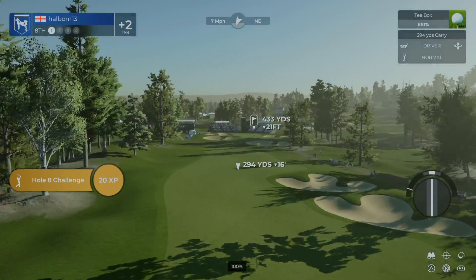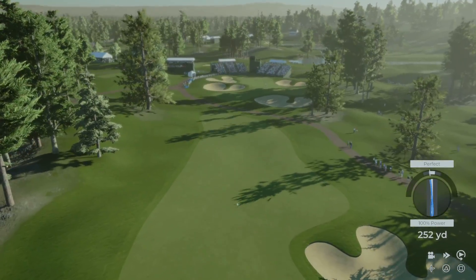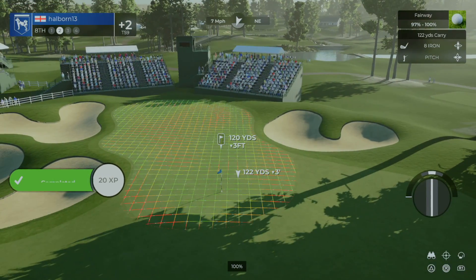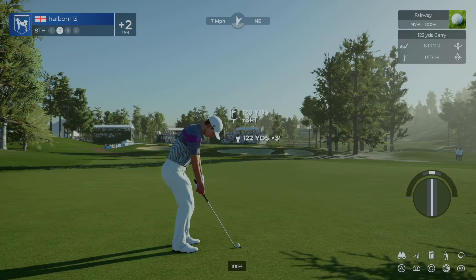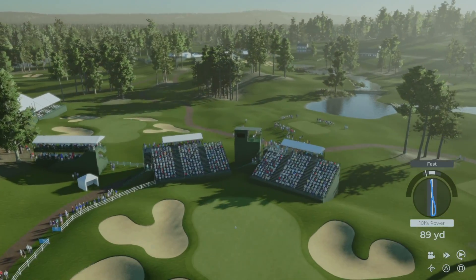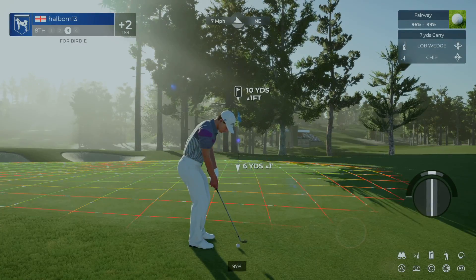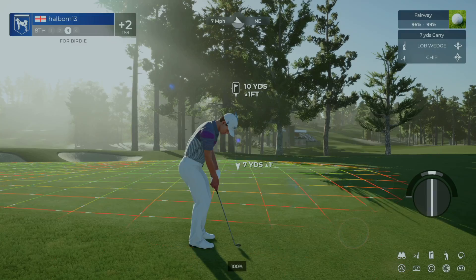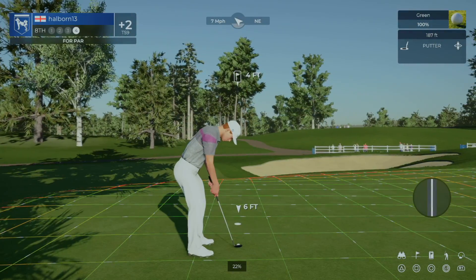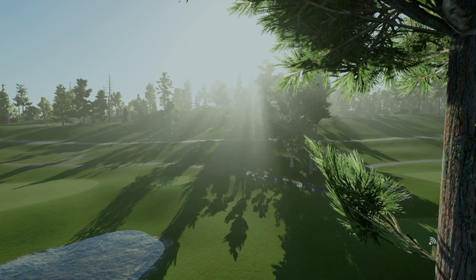Wind blowing right in our face on this one. Looking pretty good off the tee. Second shot on the eighth. Use a bit of a kick to the right. Don't know what that was, just a little off on that approach. Setting up for our third shot. Nice little chip there. Here's a power putt. That's going to do just nicely. You're sitting at two over.